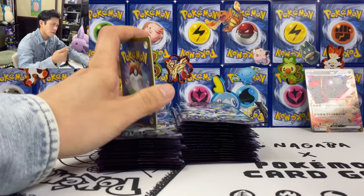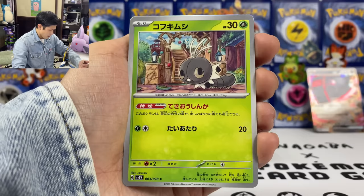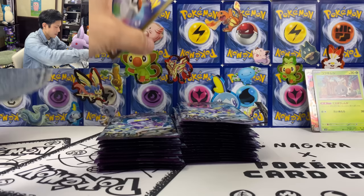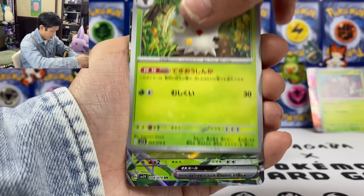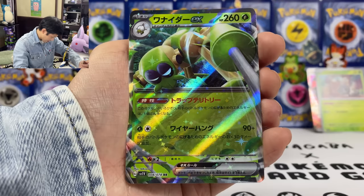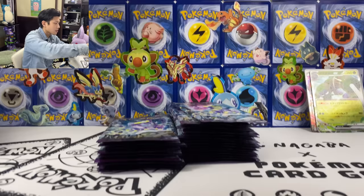Magnemite, Toads. We got Iron Treads — 160 damage and then you can move back into the bench, but you need full energy. Wow, they all need so many energy. I feel like this box is easier to open than the violet one. We got Toxtricity, Squawkabilly, Pom-Pom, and Spiritomb. Scatterbug and we got Indeedee — let's put Scatterbug at the back. Also 78 cards, and we have Rare Candy — so there's a gold Rare Candy in this set as well.